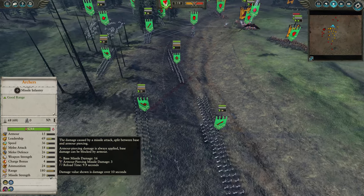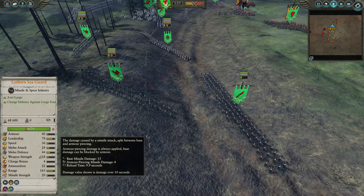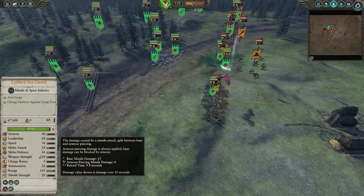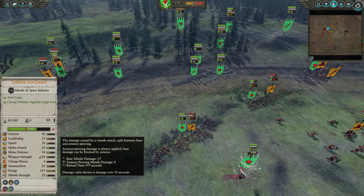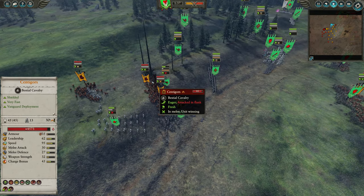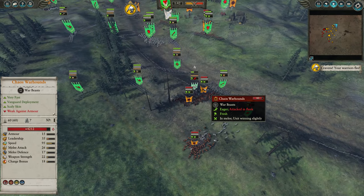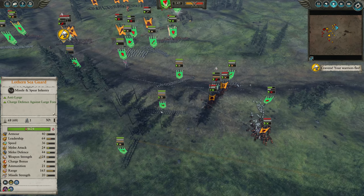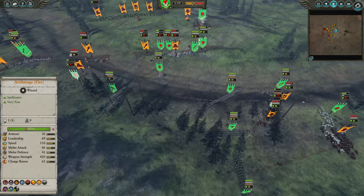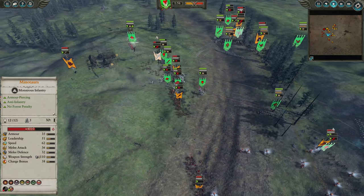Archers have 20 missile damage, 16 base and 3 AP, whereas Lothern Seaguard are 15 and 4, so plus one armor-piercing damage over regular Archers at the cost of one base damage — obviously that's just better to have. In terms of range, they've got pretty comparable range, but now being compromised by the Dogs and the Centagoras, not getting their Bracing bonus because they were charged from this side. The Doggos in particular also don't count as Large — they count as infantry, so the charge defense against Large that Lothern Seaguard have does not apply to them.